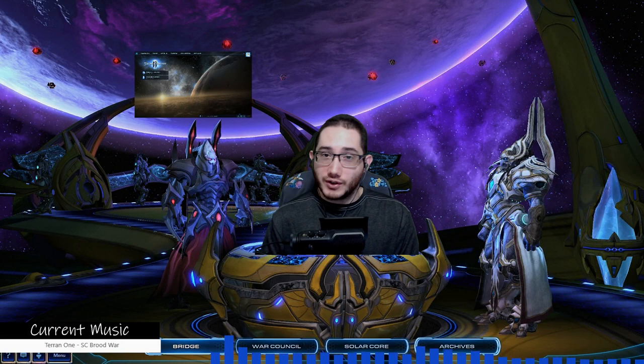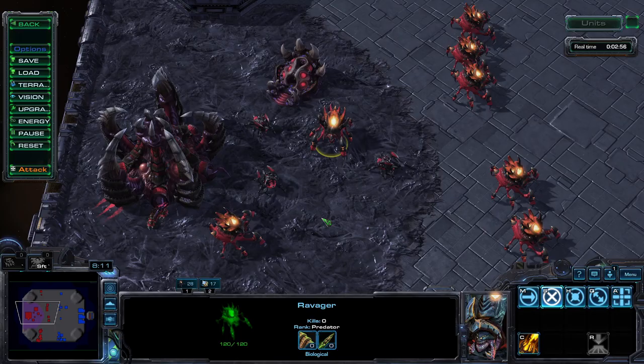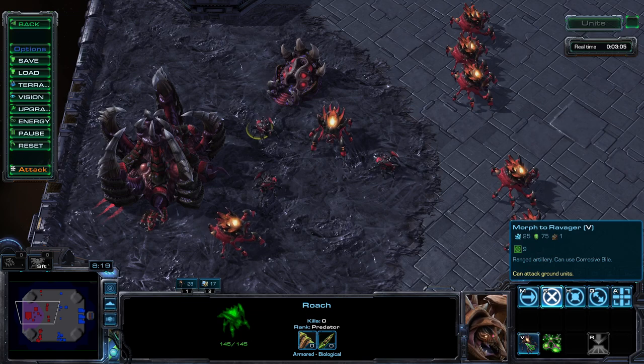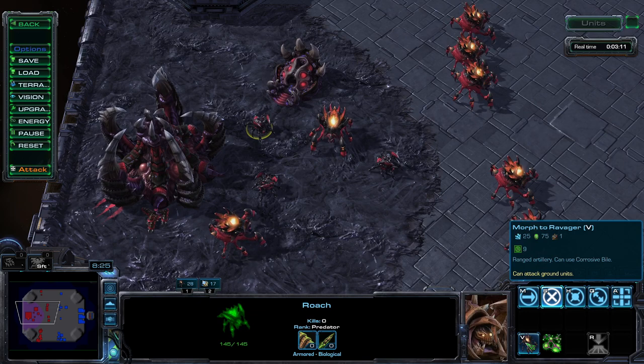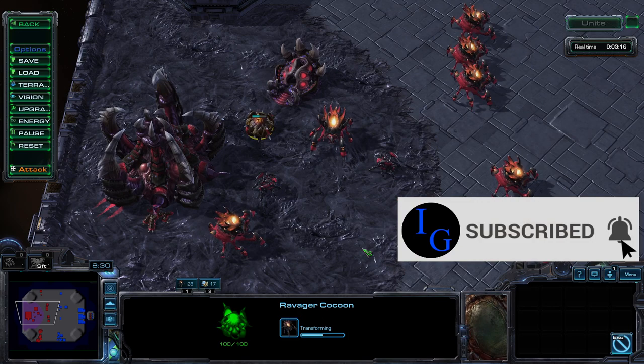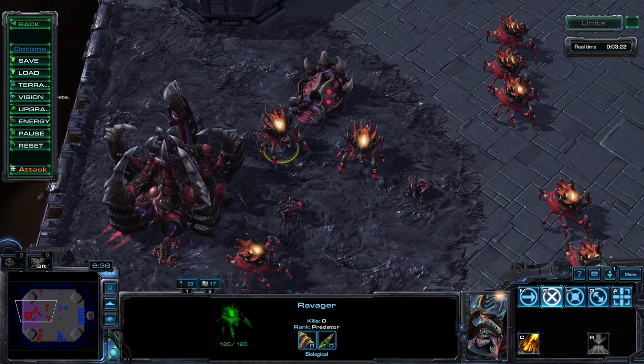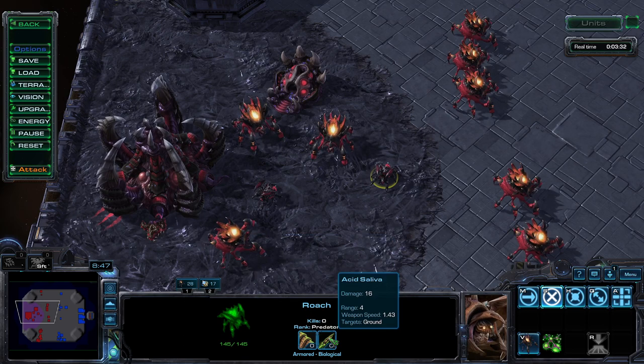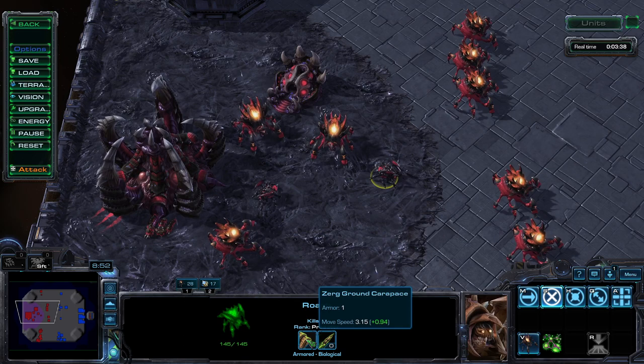What do you call a group of ravagers at a party? Rave-agers. Beautiful. The ravager is the mid-range artillery of the swarm. They can be morphed from roaches — no tech requirement needed other than having roaches. The morph will require an additional 25 minerals, 75 gas, and one supply on top of the costs of the roach. A little pricey, yes, but their potential for value is high. Before I talk about their basic stats, let's recap the roach's stats for comparison.